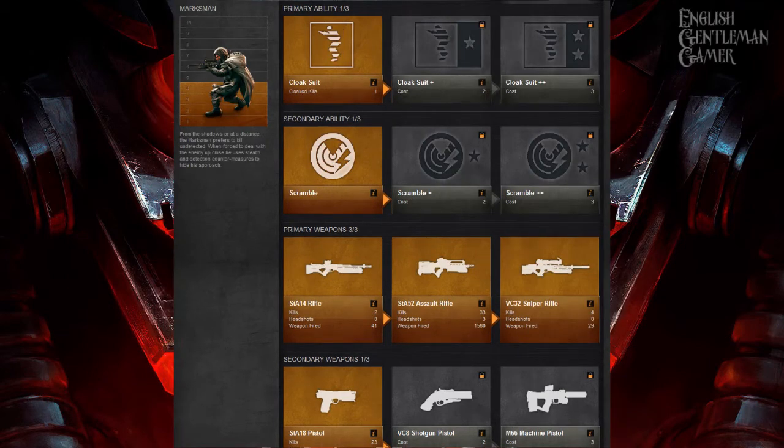On to the marksman. I haven't unlocked very much on this class because I can't use my sniper rifle. The cloak suit is very effective. Once you get cloak suit plus plus, you stay cloaked forever — even when you're firing your weapon, which didn't apply in Killzone 2. It basically means you're virtually impossible to spot, unless you're getting shot, in which case you do start appearing.